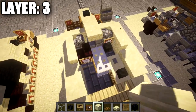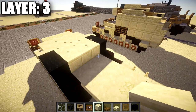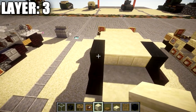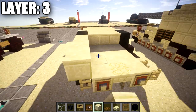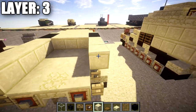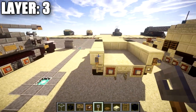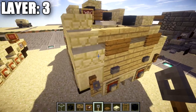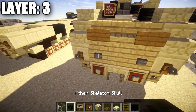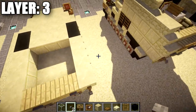Go back four smooth sandstone blocks on both sides, place a tripwire hook on both ends, then place a row of three birch wood planks across. Place a stone button on both ends. For the inside, place a row of three smooth sandstone blocks and a stone brick stair in the middle, with stone brick corner stairs on both sides of the stair. Go back one stair on both ends and place a stone brick slab in the middle space.